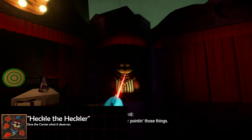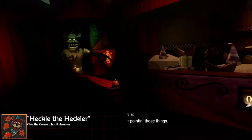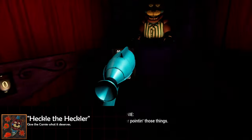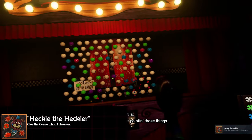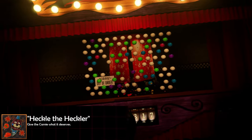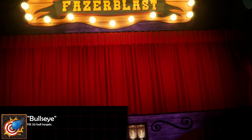Moving on to Phaser Blast in the Fazcade section: if you constantly keep shooting with the phaser blast and throwing balls at Carney, he's going to eventually get pretty fed up with you, and that's going to get you the 'Heckle the Heckler' achievement. The game has to start first — once you shoot those initial targets to start up the minigame, that's when you can get this achievement. This works better in later nights where you have both the balls and the phaser blast.